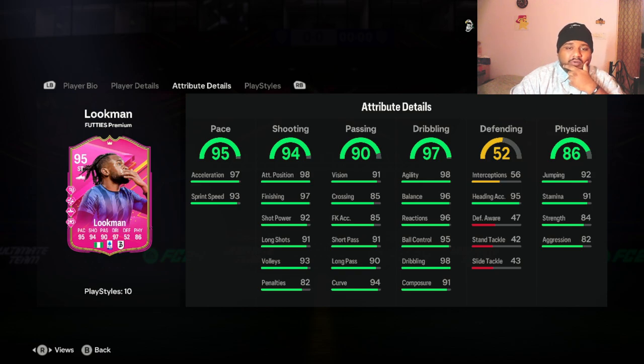Looking at his stats in detail, he has 95 pace, 94 shooting, 97 dribbling, and 90 passing with 86 physical. His dribbling looks really really nice — 98 dribbling, 95 ball control, 98 agility. When it comes to pace, he has 97 acceleration and 93 sprint speed. Once we put him into the team he'll be getting plus four sprint speed as well. His shooting is also really good — 92 short power, 98 attacking position, 97 finishing.